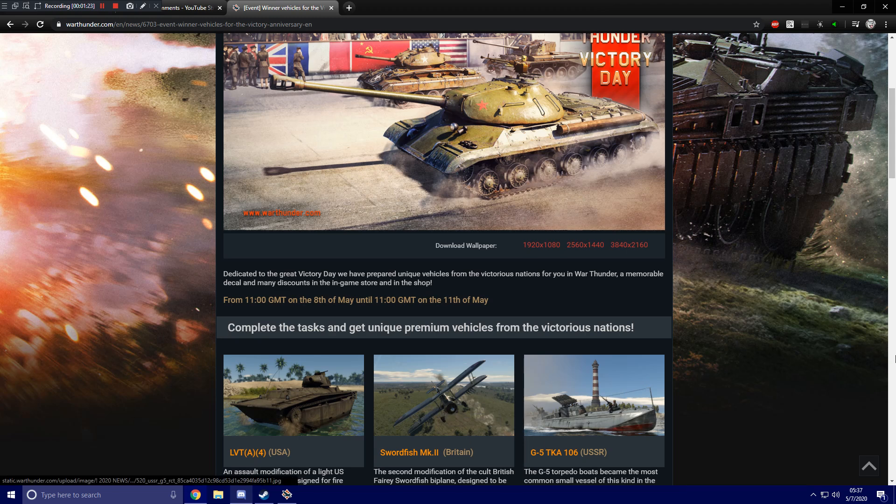Speaking of rockets, the second one is the Swordfish Mark II for Great Britain — the aircraft, a biplane Swordfish — but this one looks like it can fire rockets, which will make it a very interesting aircraft to add to the collection. And then the United States is getting the tank this time around, in the form of a vehicle I've asked for for a very long time: the LVT-A4, which is an LVT with basically the M8 Scots turret and gun — the traditional LVT tank you see in Pacific theater stuff. I'm happy to see it finally in the game.